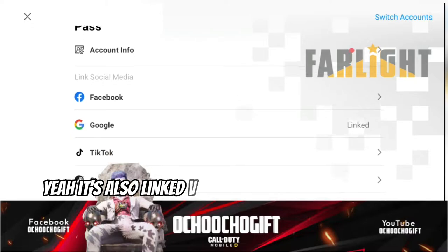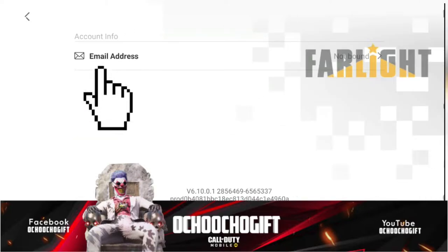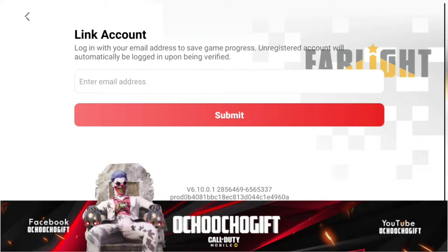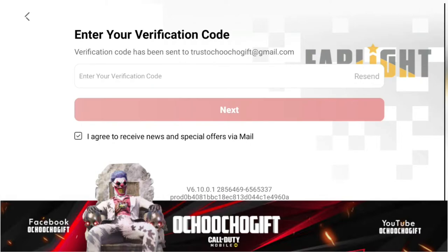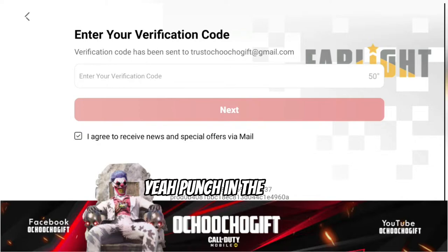It should show as linked and allow you to switch accounts. It says to log in with your game email address to save your game progress — registered accounts will automatically be logged in upon verification. So I'm going to put in my email address. They sent a code to my email address; I have to get the code. Let me go ahead and look for the code on my other device.